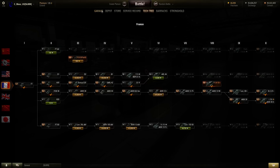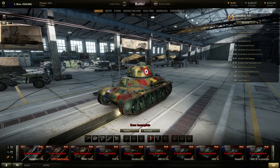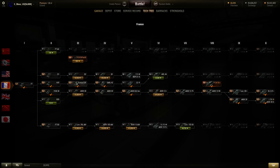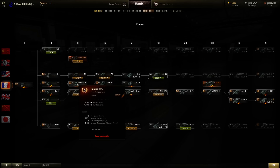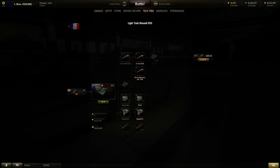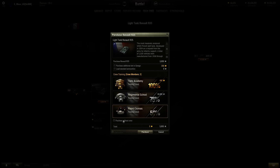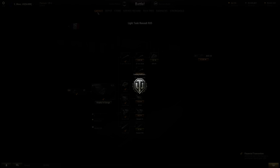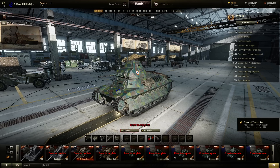As far as new tanks go, you have the FCM 36 tier 2 light tank. The Hotchkiss isn't new but it's actually before the S35 you see there. The R35 is also new. Basically, just a few minor changes at tier 2 and tier 3.